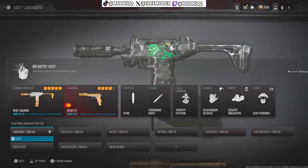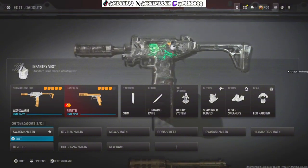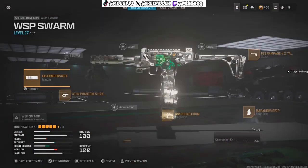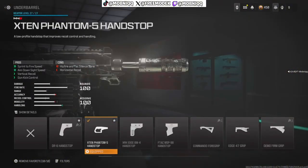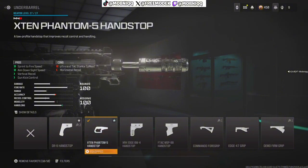First up we got the WSP Swarm. The muzzle on this gun — Compensated Flash Hider — you need to use this muzzle. The XM front of five hand stop so I can get sprint-to-fire speed, down sight speed, vertical recoil and gun kick control. Sometimes I put on the DR6 hand stop, but I'm really feeling the sprint-to-fire speed right now.